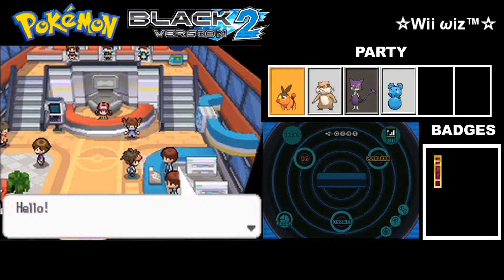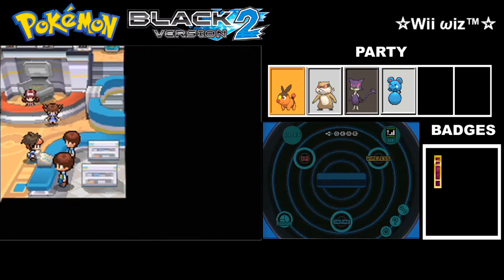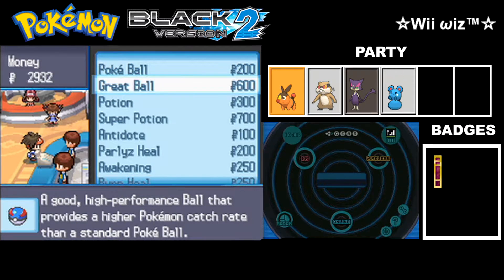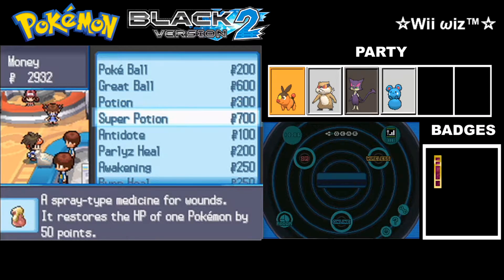Now that we have a gym badge, the Pokémart has stocked up on new items — the whole selection has been expanded after collecting our first badge. Now we'll be able to buy Great Balls, which have a much higher catch rate than the traditional Poké Ball. And you'll be able to buy Super Potions, which restore 50 HP, unlike regular Potions which only restore 20.